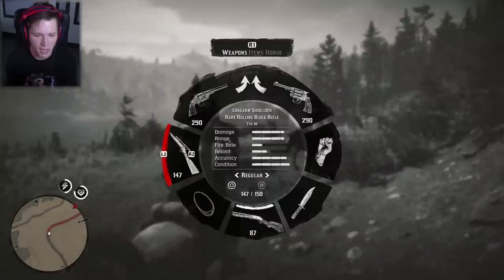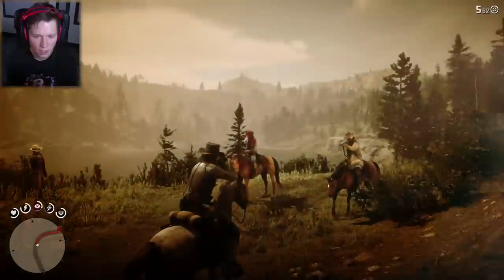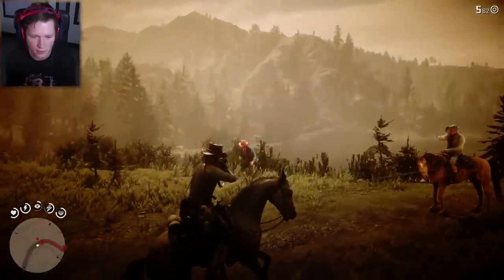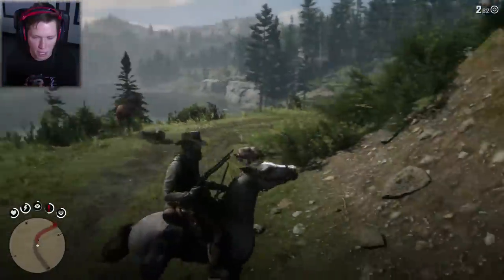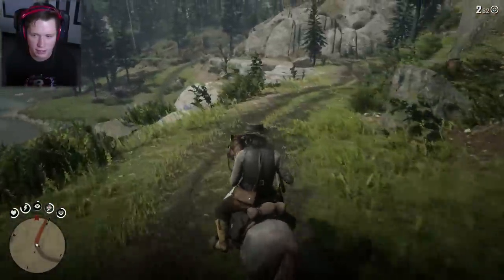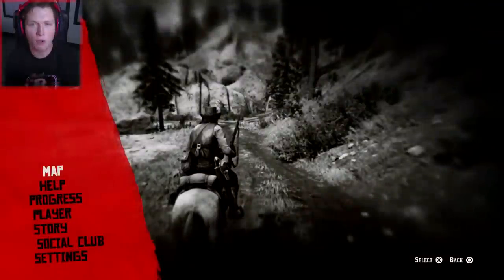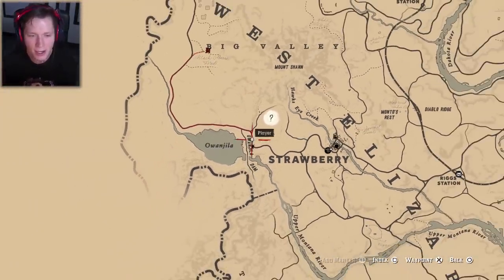Welcome to Red Dead Redemption 2. Today we are doing some more legendary hunting. The first thing I'm looking for is the legendary buck up here north of Strawberry. These three guys were trying to cause some problems but we're okay. It's going to be a fun episode — we've got some cool animals we're going to be going after.